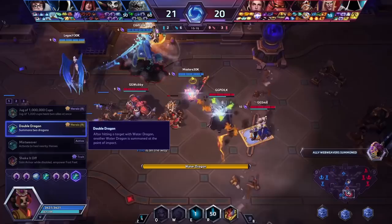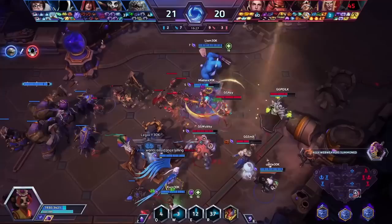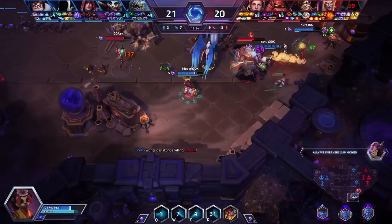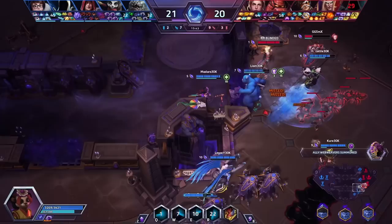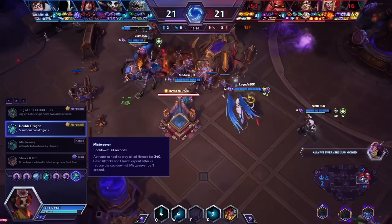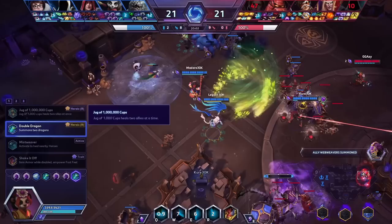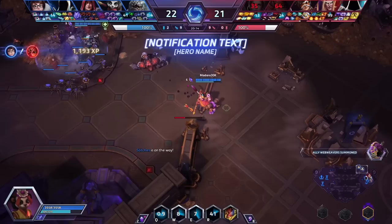At level 20 you grab Double Dragon, which gives you a second Water Dragon after the first one hits. Now with Double Dragon you want to be a lot more aggressive — I ran into the middle of their whole team and killed one of them to start a fight, because it's a huge slow twice which really messes up a team's positioning. The other level 20 talents are all pretty good except for the Fast Feet one. Mistweaver is really good with this W-build because it procs off auto attacks on each W, giving a lot of sustained healing — but we don't really need that since we have two healers already. Jug's level 20 is really good for burst save healing.